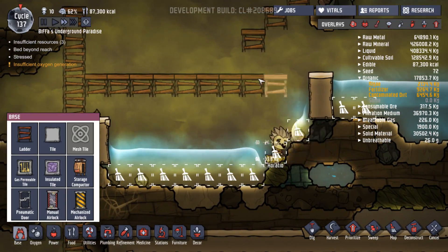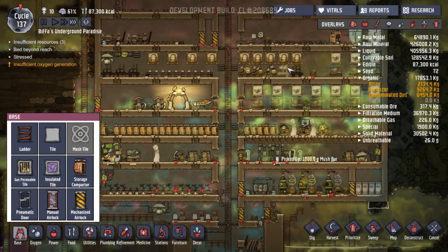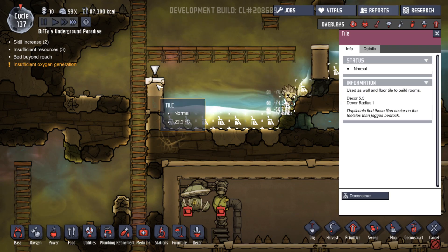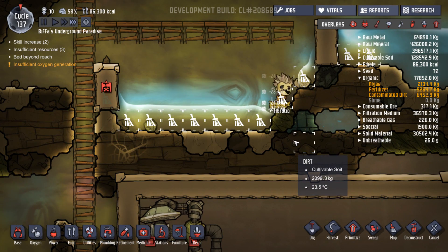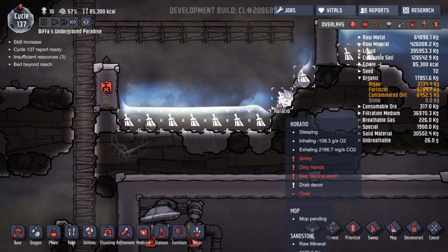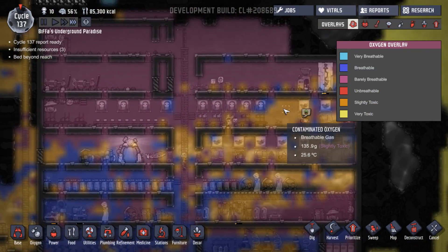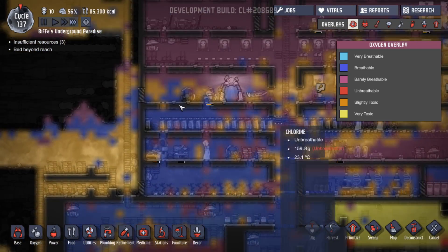This will all make sense. Let's keep him going. How's the power going? Power's going rubbish. They're making power - we need to turn that one on, let's enable that. Skill increase. Let's deconstruct that as well - get rid of all of this. Horatio! He's going to be so stressed. 33% - not bad. I'm sure he can get out. It's chlorine. Bed beyond reach - is that still Horatio? He slept in the contaminated water.